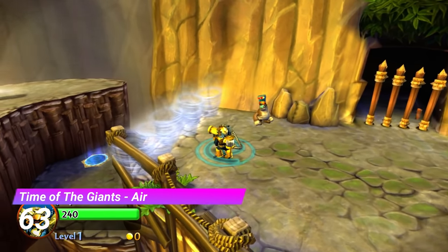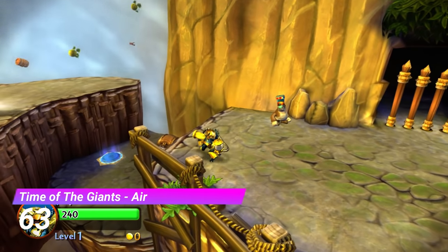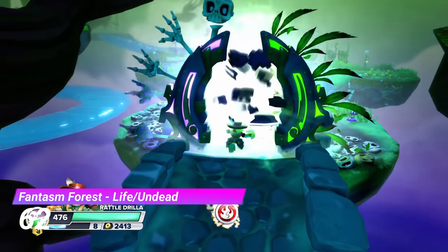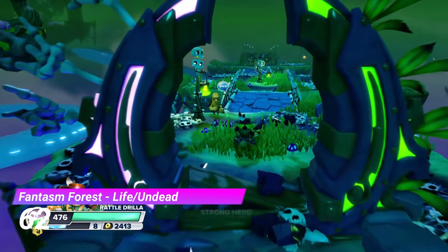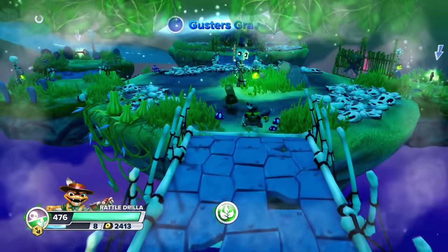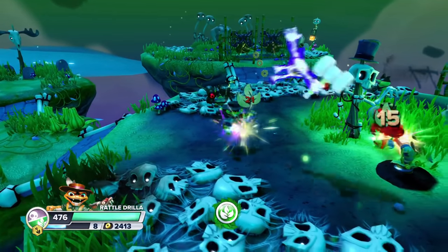The Air Gate from Time of the Giants works really well as a first level gate, and for that reason it's pretty solid. The Life and Undead Gate from Phantasm Forest looks incredible — I just love the combination of the Undead and Life elements, they work super well together. Apart from that, it's a pretty basic gate.